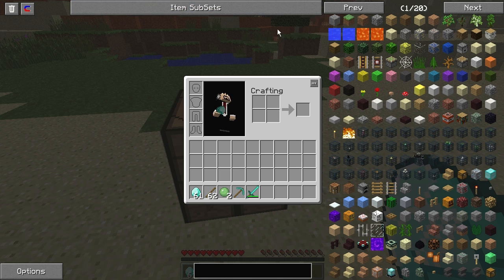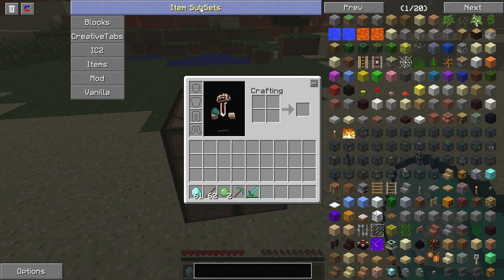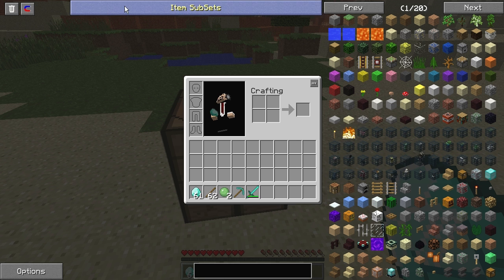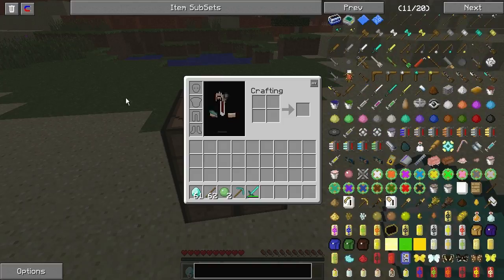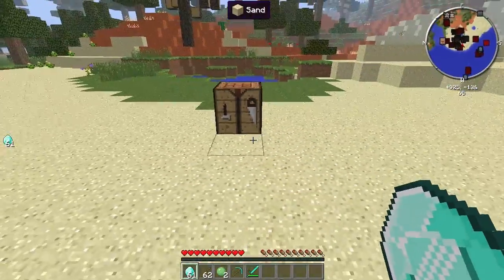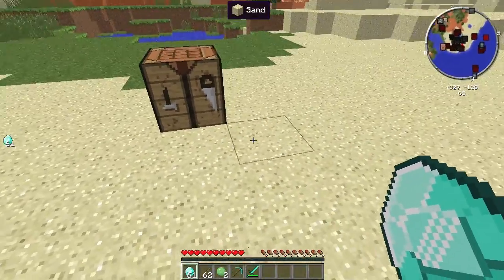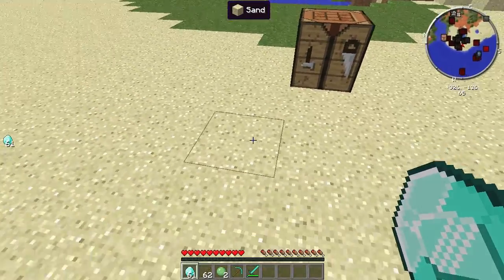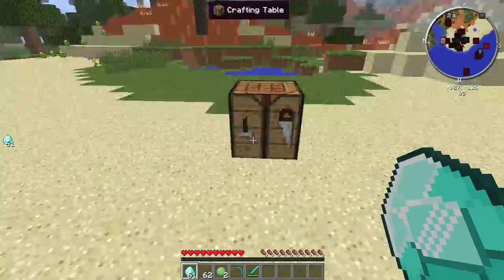One last thing: Item Subset. This is a good one too. If you ever want to see items organized by mod, you can go over here and see what each mod has for items — for example, Portal Guns and other mod-specific items. It shows you exactly what each mod provides, so you can browse items by individual mod. That's something very useful to have.